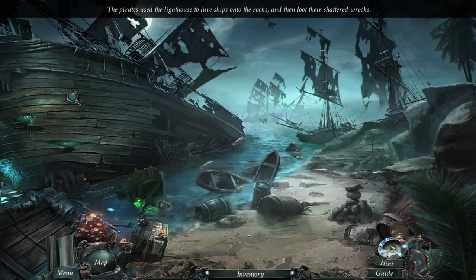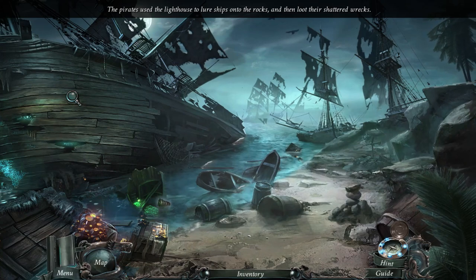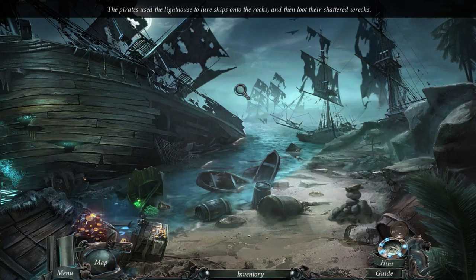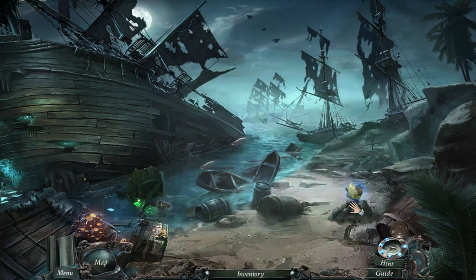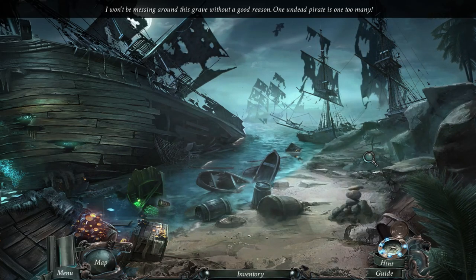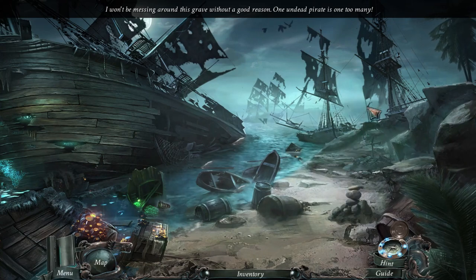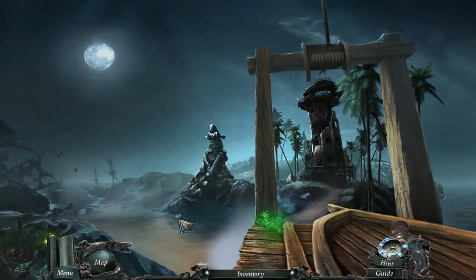The pirates used the lighthouse to lure ships into their rocks and then looted their shattered wrecks. That's a pretty good idea - I mean, you still have to contend with the people on board, I would assume. I would be messing around with this grave without a good reason - I'm assuming I'm gonna get a good reason at some point. Let's check out the lighthouse.